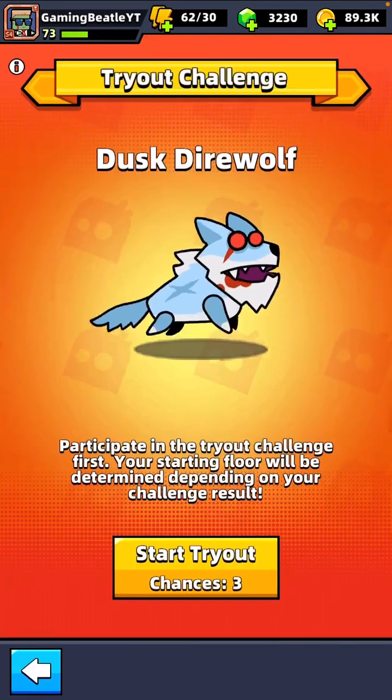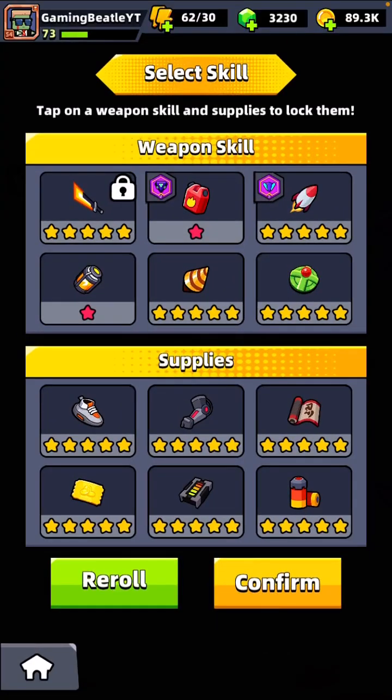We're just going to jump straight into the Dusk Direwolf Tryout Challenge to see what this is like. So it's actually been a while since I've been on this game, so I do wonder what is new. Select skill — tap on a weapon skill and supplies to lock them. Interesting. So here I go for the fire, just because it got the tech part. And the Supercell as well, just because that lightning is also very good. Supplies wise, let's get the attack speed and attack damage. Plus if we get the drill as well, I know that is also quite good.